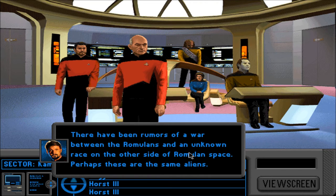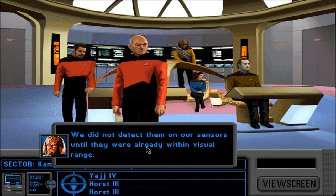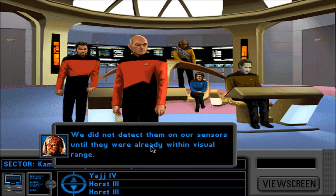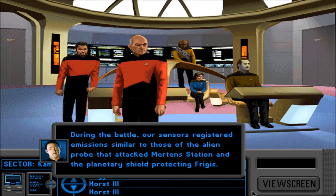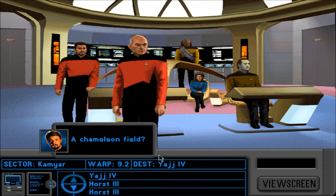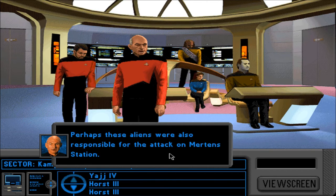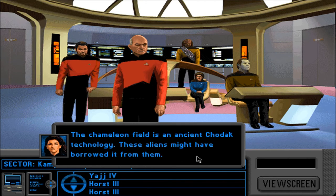Perhaps these are the same aliens. Riker: I want to know why we had so little warning before the alien vessel's attack. We did not detect them on our sensors until they were already within visual range. So they're fooling the sensors — a chameleon thing, maybe we thought there was an asteroid? Did they have a cloaking device? During the battle our sensors registered emissions similar to those of the alien probe that attacked stations and the planetary shield. Technically they're not cloaked — they're making themselves look like something else: a chameleon field. That appears to be the case. Perhaps these aliens were also responsible for the attack on Merton's station.